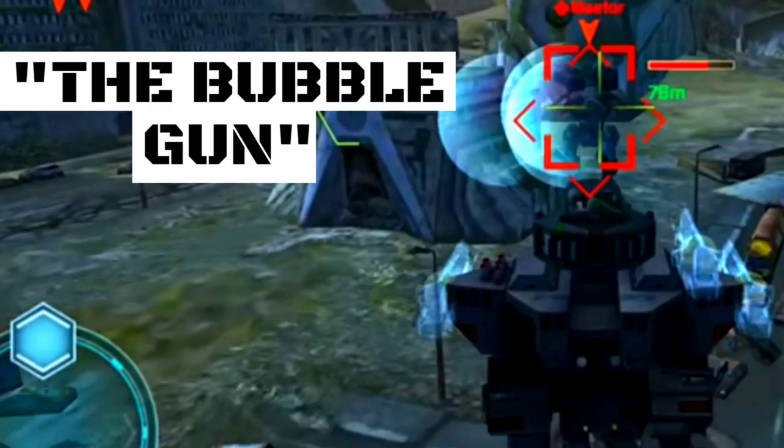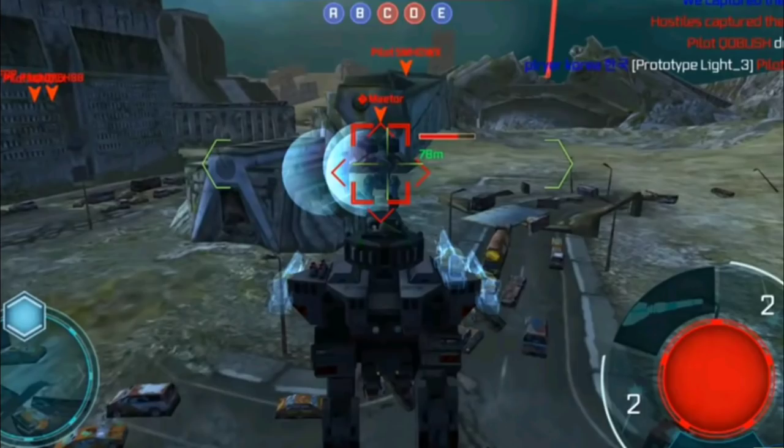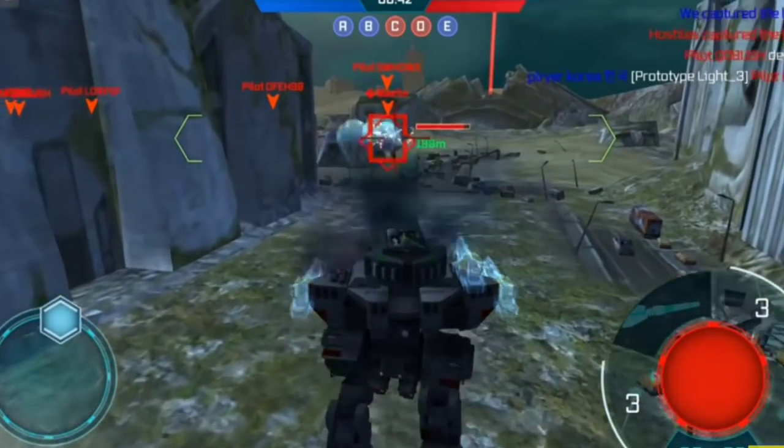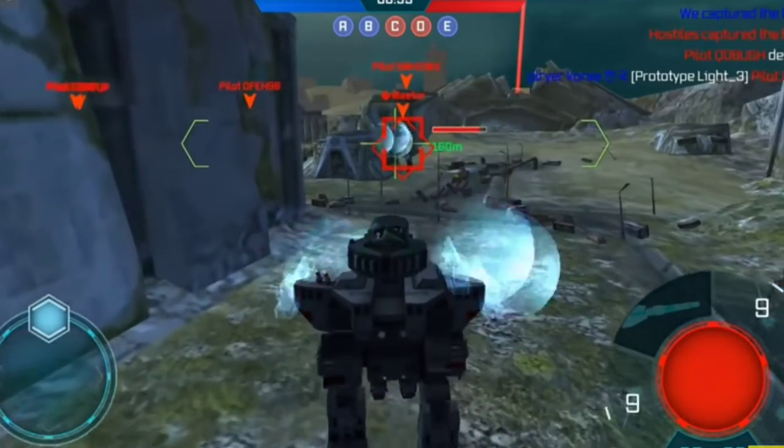So this next one doesn't really have a name, but some people refer to it as the Bubble Gun because it just looks like blowing bubbles out of your robot. Now this weapon was very weird — possibly one of the craziest and weirdest ones. Not my favorite, but very crazy. Basically it just shot out this huge sphere that was, like, the size of a robot.